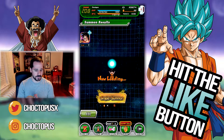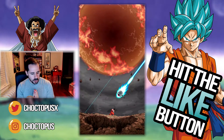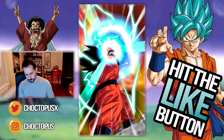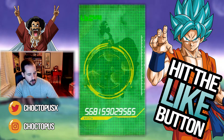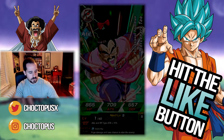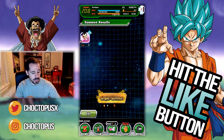Alright, next one. Double pod — come on, Goku. Alright, we're staying base form. Can we break the screen, please? No. Mercenary Tau. Not off to a great start, but this luck can turn around, and I'm hoping it will.